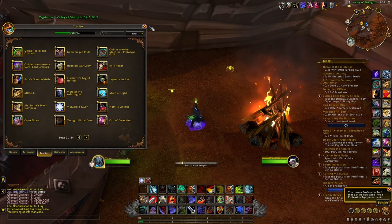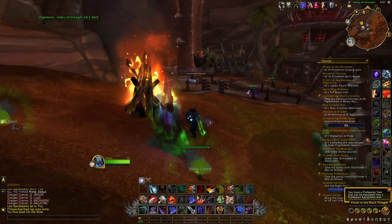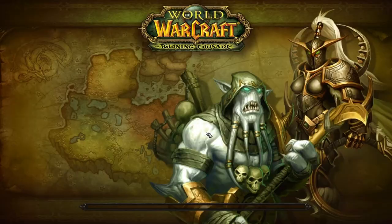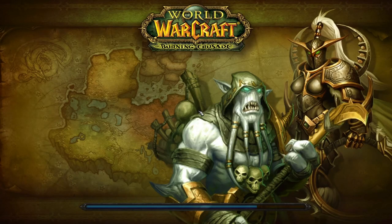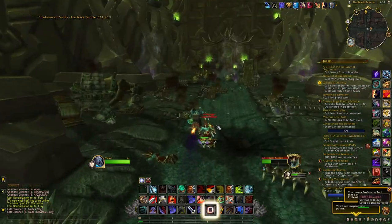With this toy, all you want to do is target any critter wherever you are in World of Warcraft, click on the toy, and it will sacrifice the critter and summon a portal that will then teleport you in front of the Black Temple.